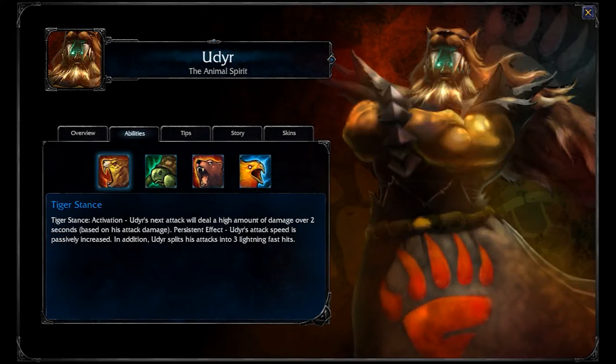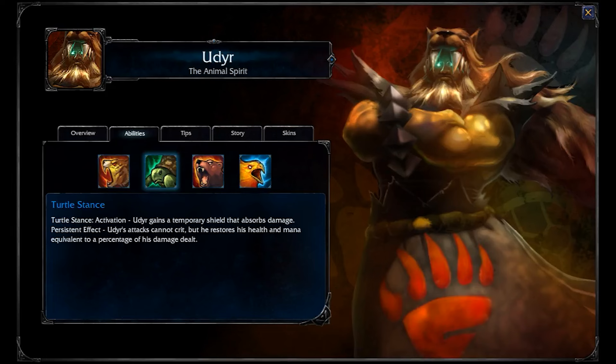Udyr performs a few unique roles on his team. First and foremost, he is an extremely strong jungler with Phoenix and Turtle stances. Second, he is one of the game's best gankers, using Bear Stance and various acquired buffs. Finally, he is a tanky DPS champion with very little item reliance.